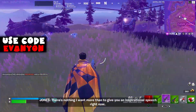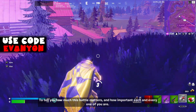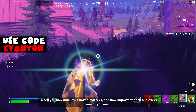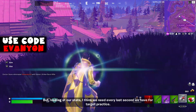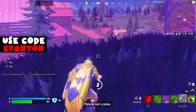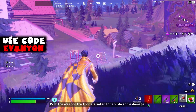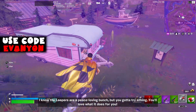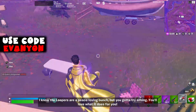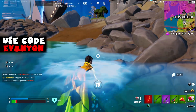The NPC says: 'There's nothing I want more than to give you an inspirational speech right now, but looking at our stats I think we need every last second for target practice. Grab the weapon the loopers voted for and do some damage — I know the loopers are a peace-loving bunch but you gotta try aiming.' The challenge is to damage opponents with the MK7 assault rifle.